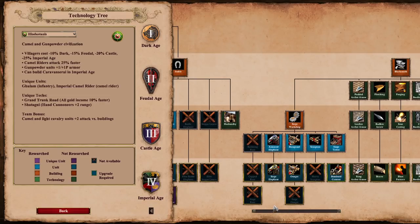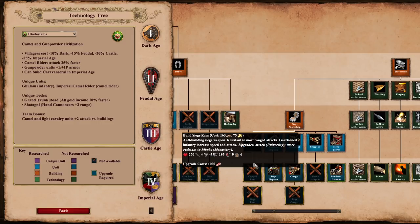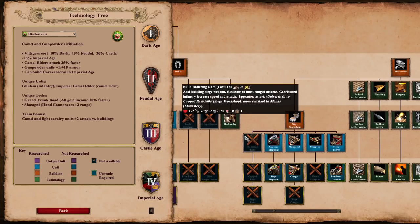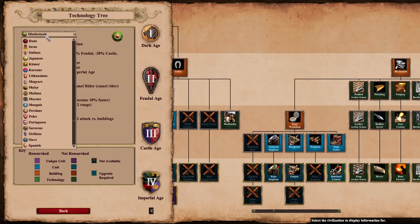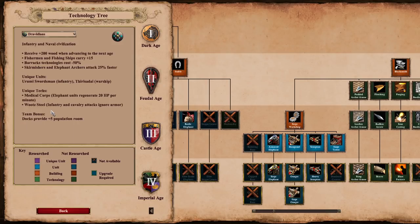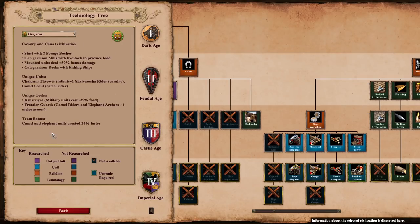So last time we started with the Elephant Archers Regional Unit of the Garjadas, Bengalis, and Dravidians, and now we're going to be covering the Armored Elephant and the Siege Elephant — the replacements to the Ram line. These guys are super interesting and there is a ton to talk about, so let's just get right into it. These are available at the Siege Workshop in the Castle Age and are in place of the Ram line for four civilizations: the Hindustanis, the Bengalis, the Dravidians, and the Garjadas.